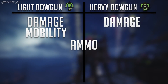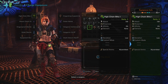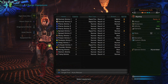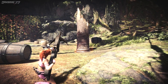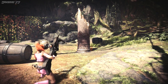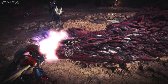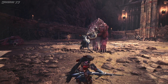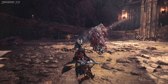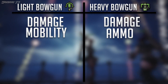Next up we have ammo variety. The light bow gun does have more interesting elemental loadouts per weapon, and we'll talk about that shortly. But the heavy bow gun has two ammo types that cannot be found on the light bow gun: the devastating cluster bombs 1 through 3 and wyvern fire. These two ammo types are key for every heavy bow gun build and in my opinion one of the most important parts of the heavy bow gun. Since you cannot find these on the light bow gun, ammo variety goes to the heavy bow gun.